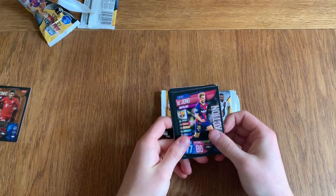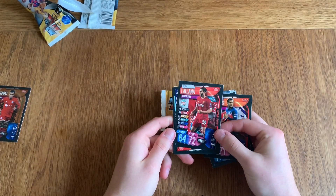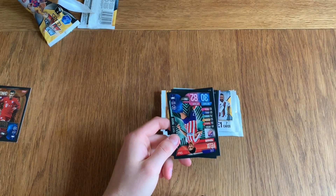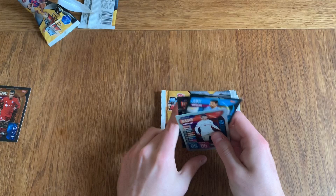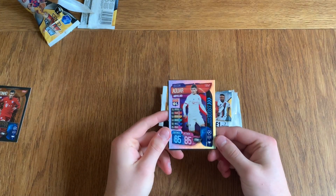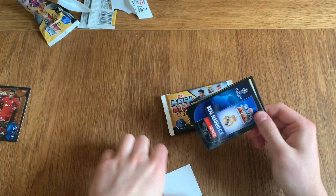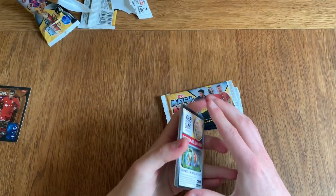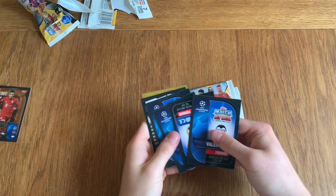We've got De Jong, Renato Sanchez, Adam Alana, Joao Felix, Tammy Abraham, Johnny, and Husem Awa super boost shiny for Leon. Moving on to the third pack — anything extra like a 100 club or limited edition would be much appreciated. Here is the code for pack number three.